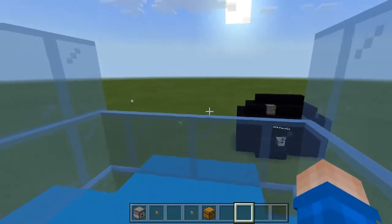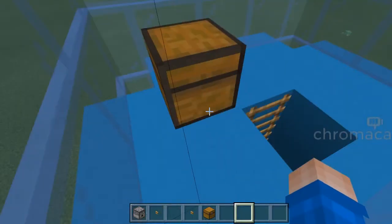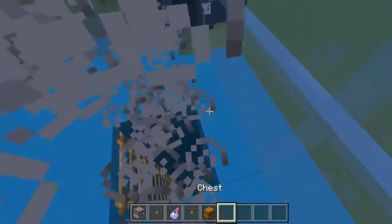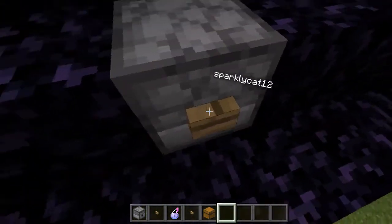Hey guys, Alex of the North here. Today we're going to be trying my sister's house in three different ways. Again. The first way is I'm going to turn myself invisible and press that button on that little dispenser. Then we're going to see what she does.